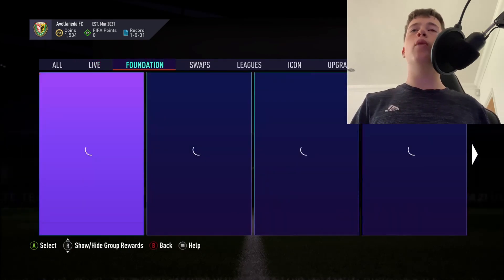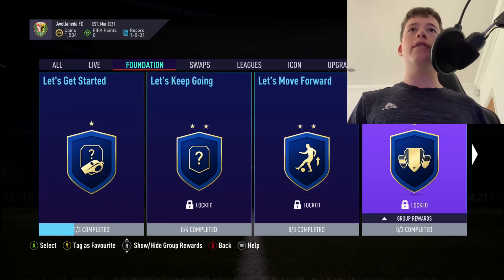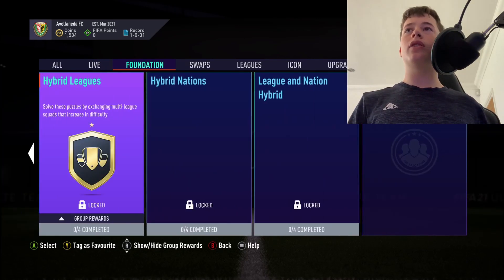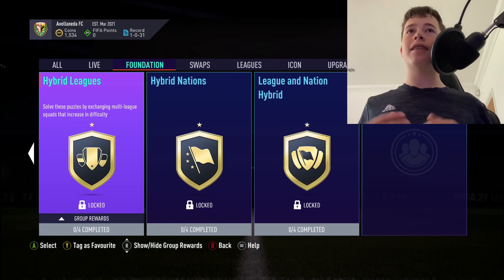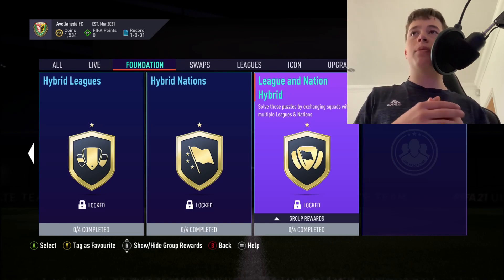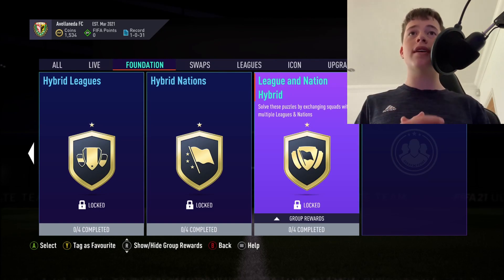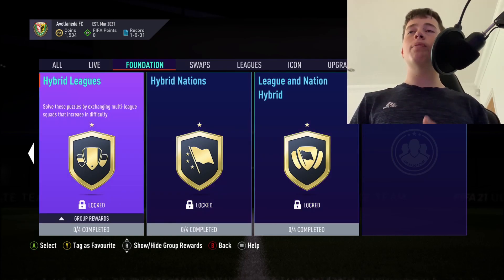On your alt account, do these SBCs because they're so good - especially the Hybrid Leagues, Hybrid Nations, and League and Nation Hybrid. Those are the three you want to do on an alt account. If you don't know how to make an alt account, simply make another Xbox Live account, create new EA details, make a new account, and you can also make five new teams on an alt account.